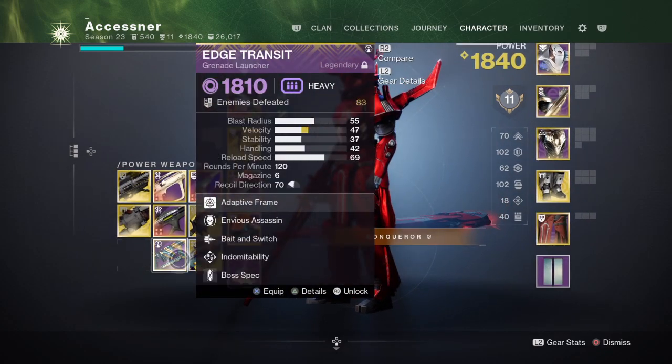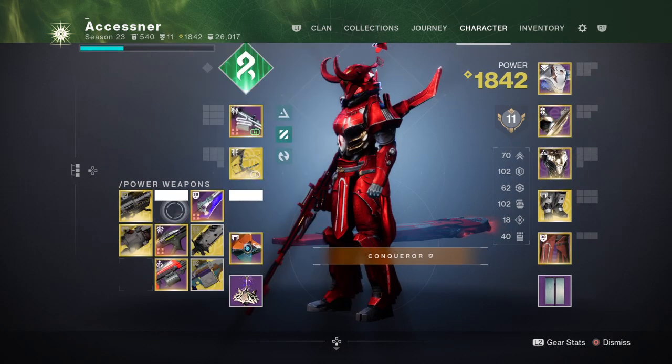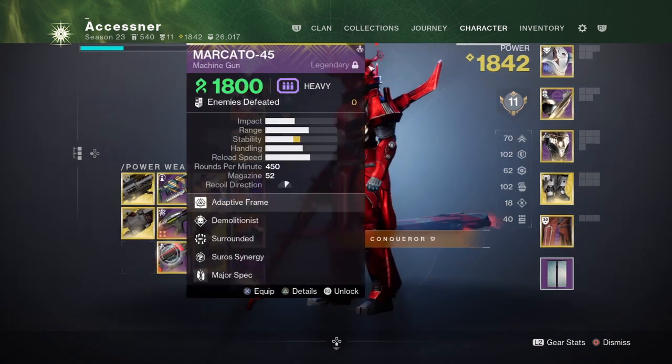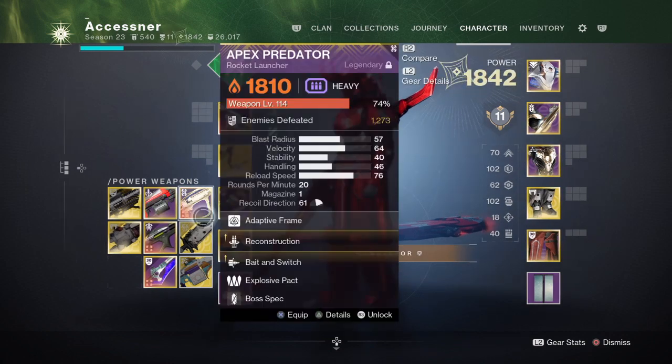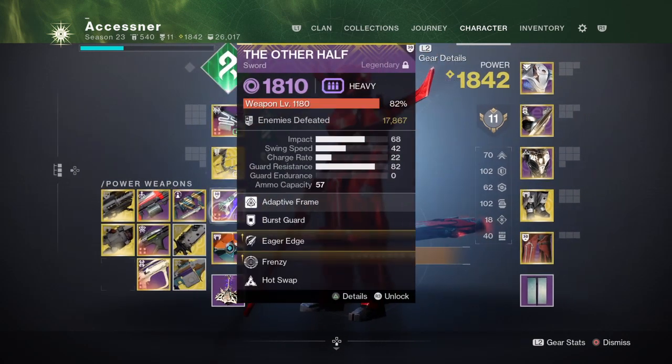If you don't want to run those two, you can run a grenade launcher or a rocket. The most optimal weapons I mentioned are sword and machine gun. But you can also do grenade launcher, rockets, or even linears. As you can see, many, many options.